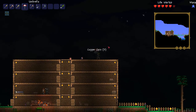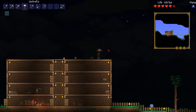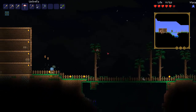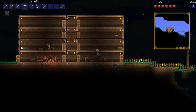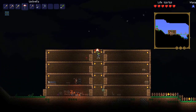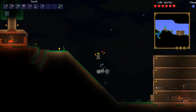Hey everybody, it's Luke. I'm gonna show you the new umbrella that you can find. It's used to reduce fall damage and fall slower. You can basically use it at any height and fall down the map without taking damage. It's very good to have early in the game.